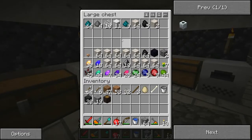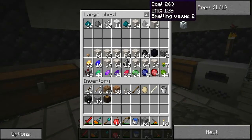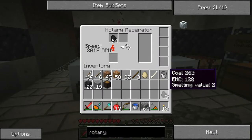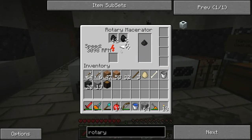I throw Nikolite and stuff in there every once in a while just because I don't really need it for anything. Cool thing about the rotary macerator — it has two slots. You can see how much faster it is than the regular macerator, and it's only just below half of its maximum speed. This is going to be really good.